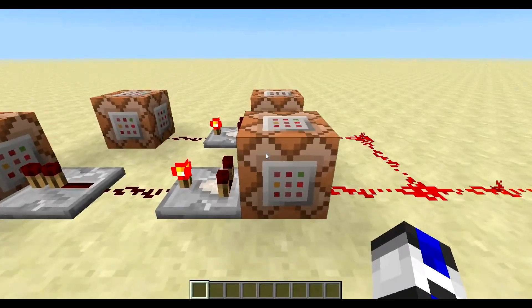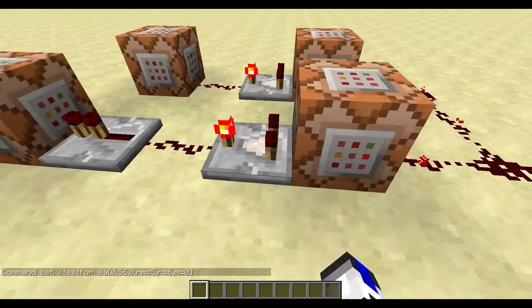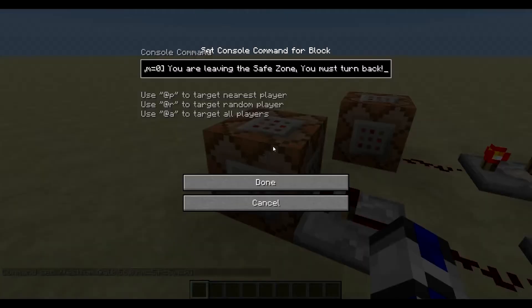The command we're going to be using is testfor, and then it's going to search for all the players within a minimum radius of 5 and a maximum radius of 6. So if any player gets within 5 to 6 blocks away from coordinates 0, 56, 0, and they're in game mode 0, which is survival, it will send a redstone signal out and tell anyone within that same radius this sentence.